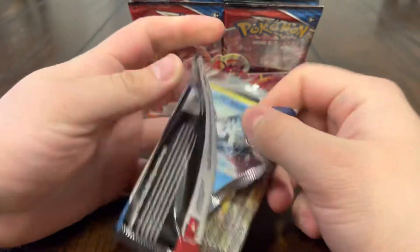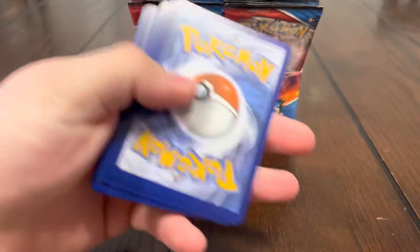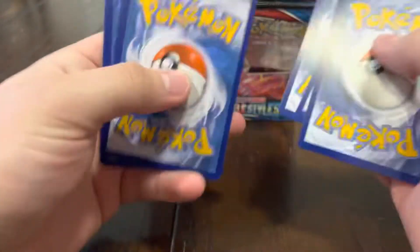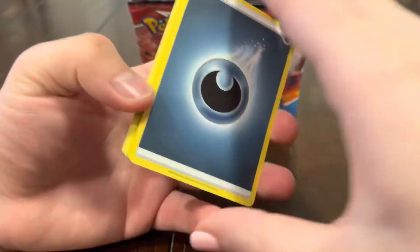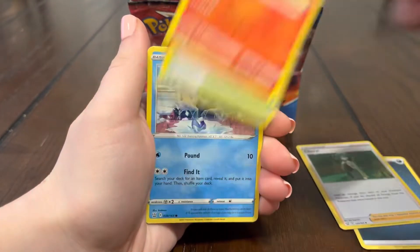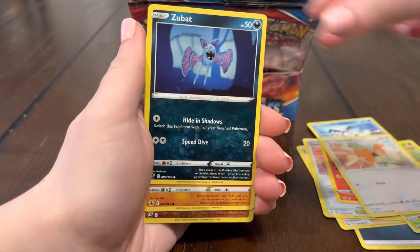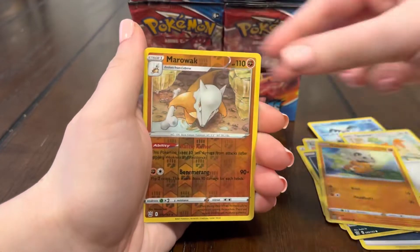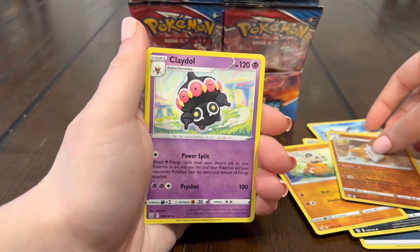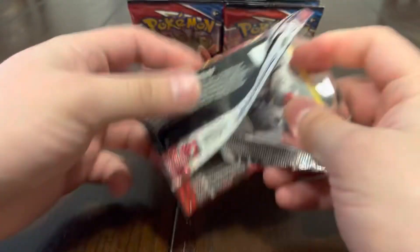Something else we're on the lookout for is that gold Arctovish — I really want it, it's the last one we need. We have the Houndoom, we've actually pulled the Houndoom twice now, hopefully we can get the Arctovish to end the duo. Energy, Heatmor, Mr. Mime, Foamtis, Bureaux, Zubat, Cubchoo — and another Claddle.